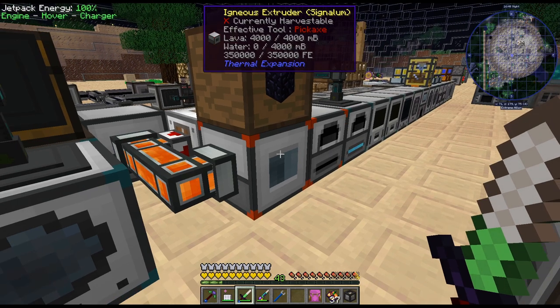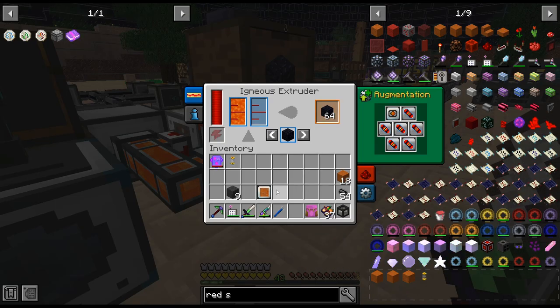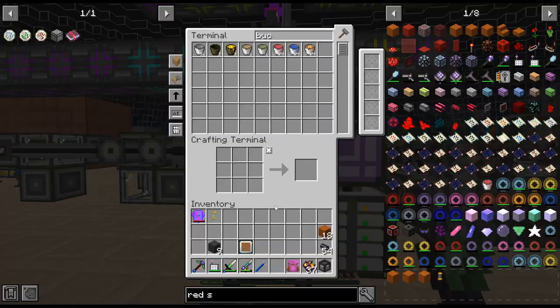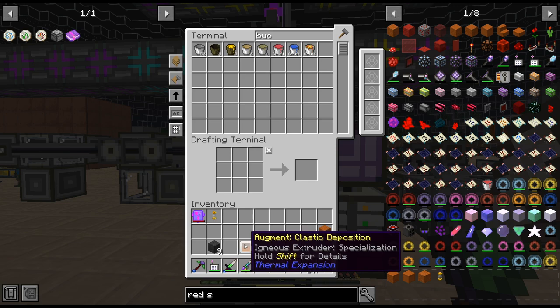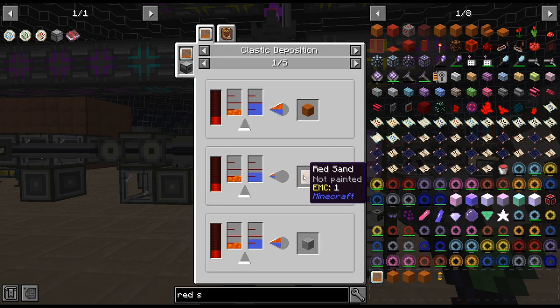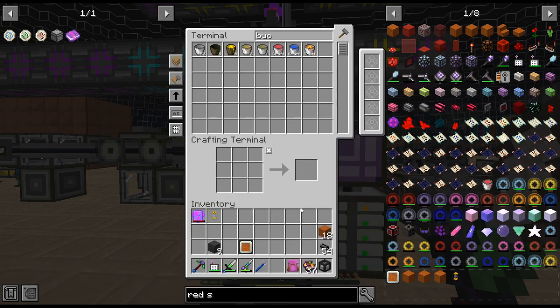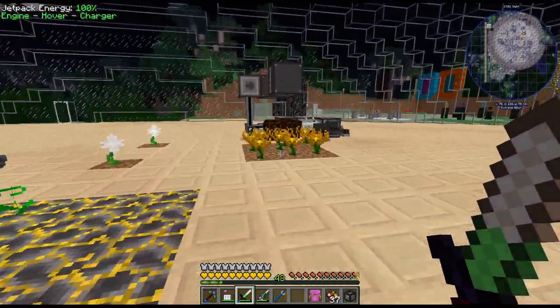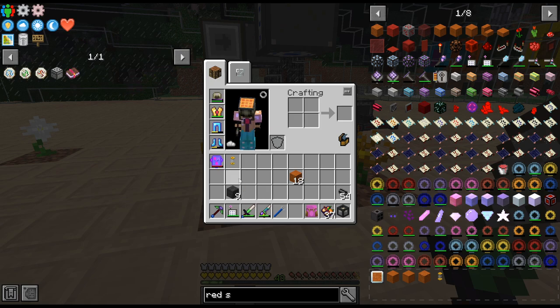Hello, my name is KarkX82 and welcome back to our Mind Journey 2 playthrough. I am just crafting up some red sand with the clastic deposition or whatever. I just crafted up a bunch of red sand because I wanted to see if I can get this automated.